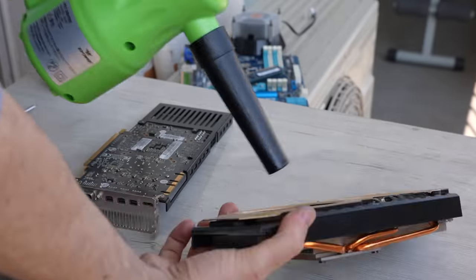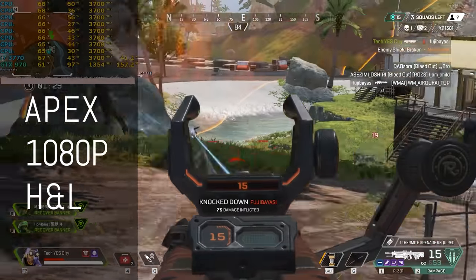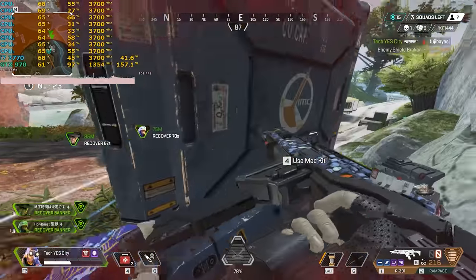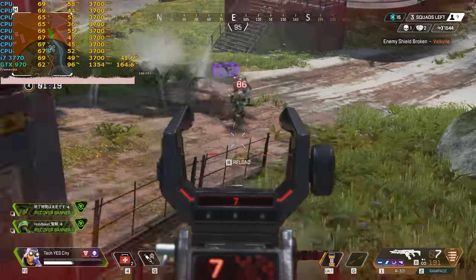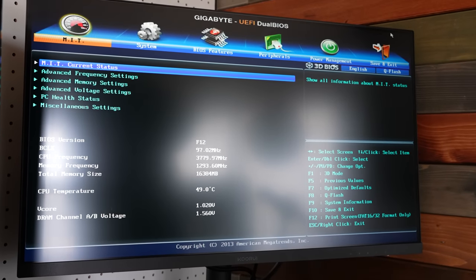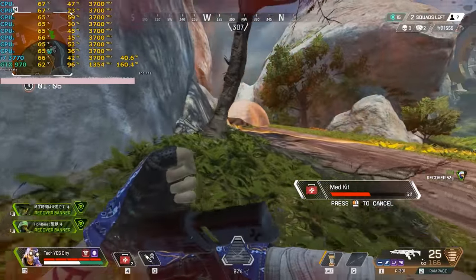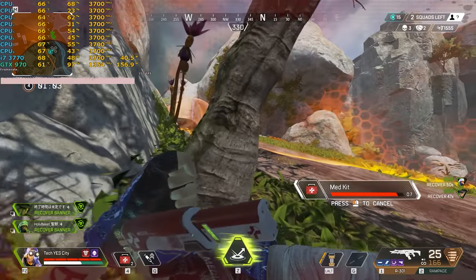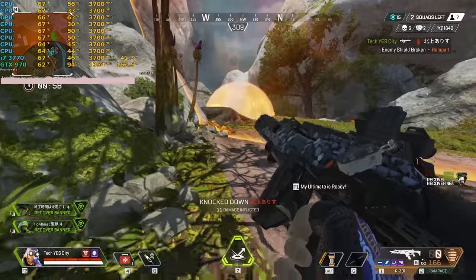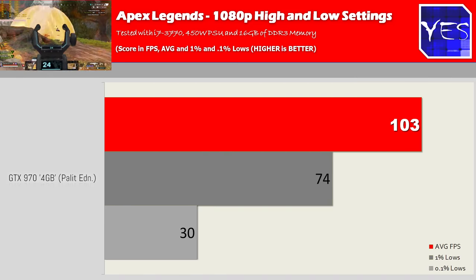Moving on to Apex Legends — with a blend of low and high settings we're getting over 100 average FPS. The game looks gorgeous at 1080p on a 165Hz IPS monitor; it looked absolutely phenomenal. I seriously don't need an RTX 3080 to enjoy this game. The GTX 970 does a perfectly fine job, with very smooth 1% lows as well.